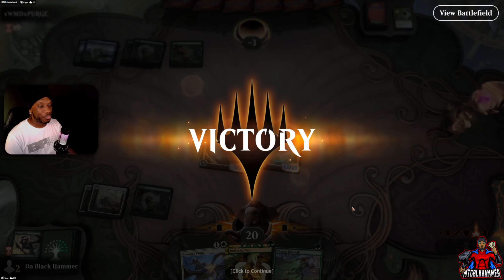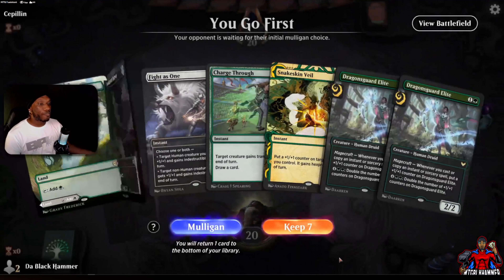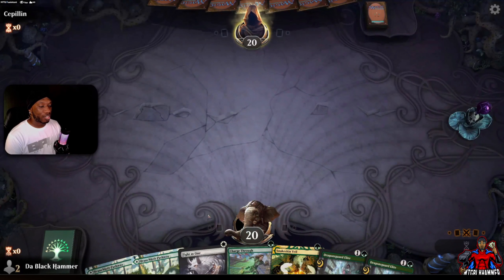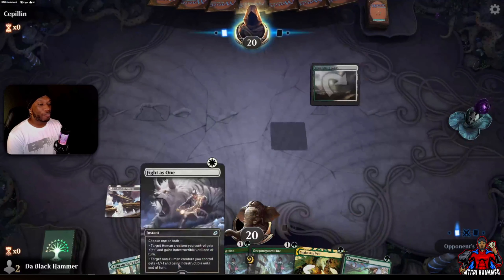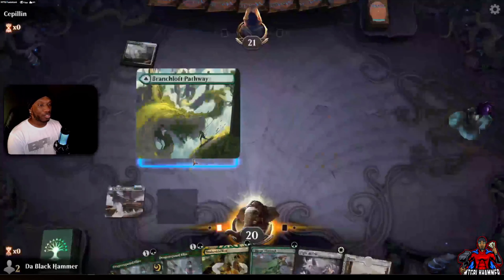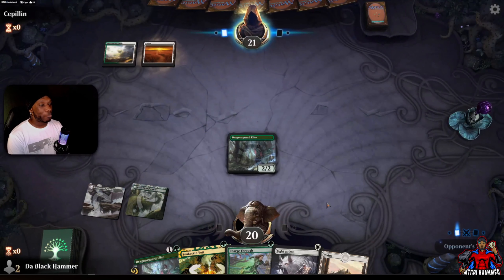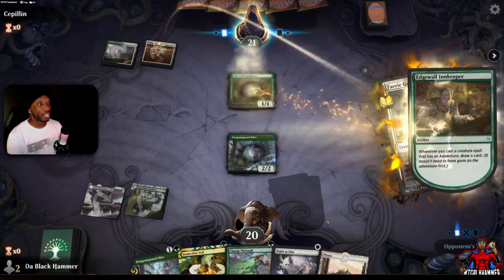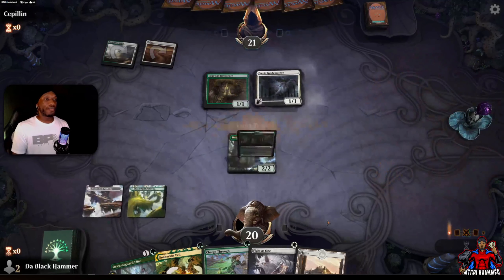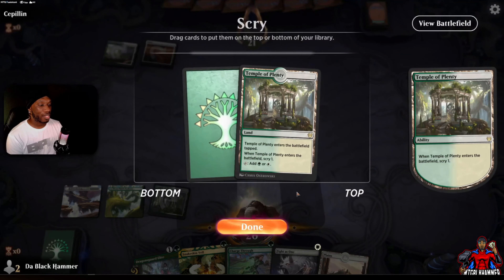Let's go to the next one. Alright, we're going first — decent hand. We've actually been getting lucky with creatures mixing with lands. I guess it's not luck — we do have a pretty nice ratio, pretty much in thirds. But even on paper, Magic doesn't really care about your math. This might be a hardcore Adventures deck. Let's scry now.